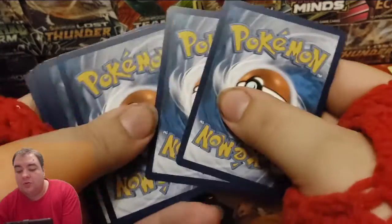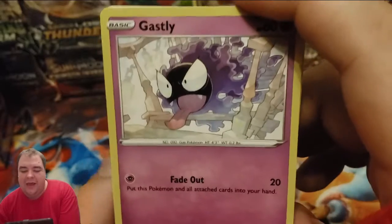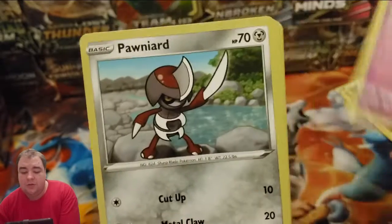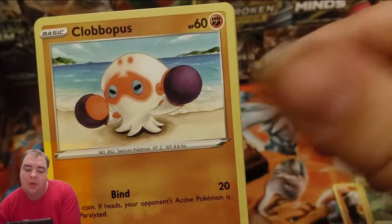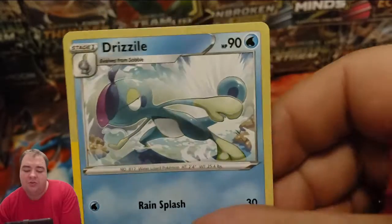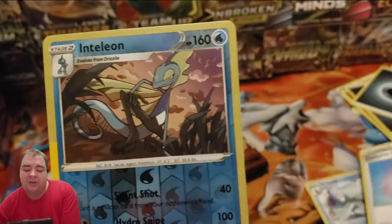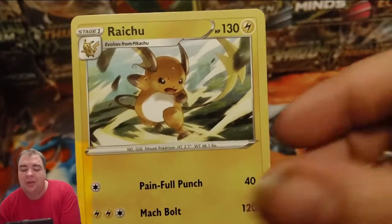One, two, three energy, one and two. We got a Ghastly, Poniard, Sizzlipede, Yamper, Octopus, Pokémon Catcher, Grizzile, Resolution Incense, Intelion — reverse rare, nice — and a Raichu.